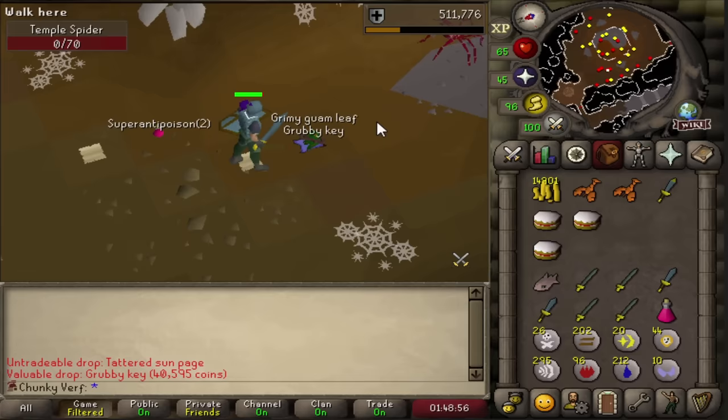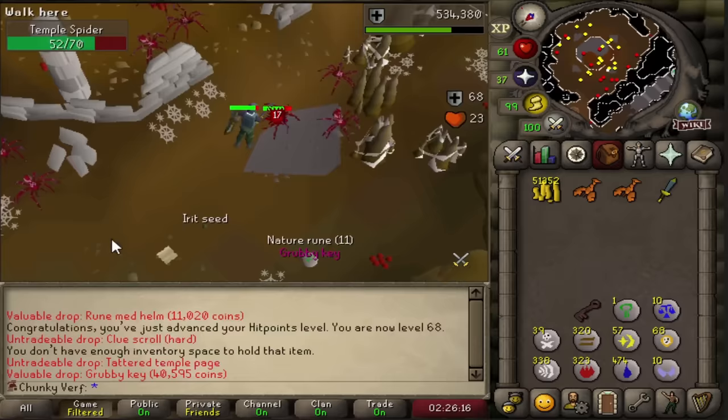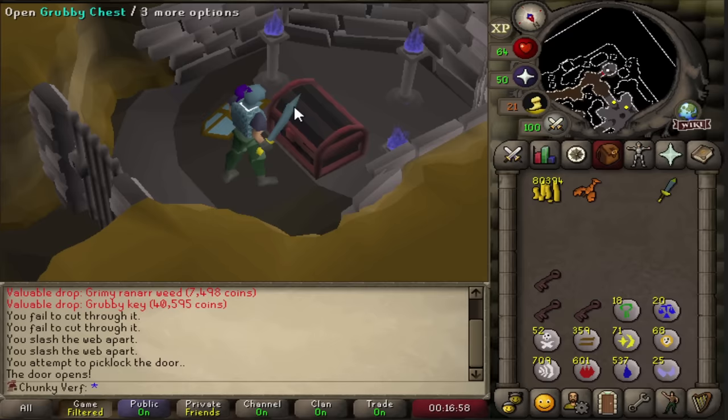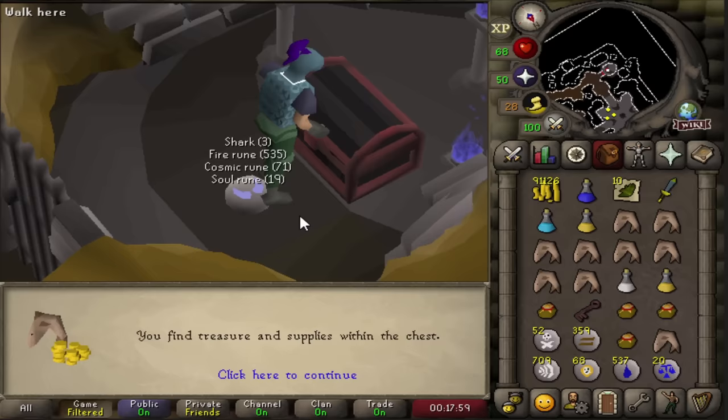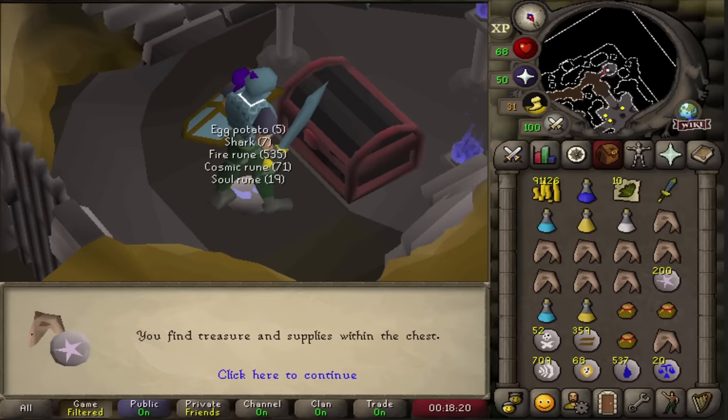There we go, that's the first grubby key. I think I'm going to collect two or three and then see what I get from the chest. Nice, the second grubby key, and there is the third. Let's open the chest and see if we get some prayer potions. First chest - not what we want. Second chest - no prayer. And the last one - man this hurts, not a single prayer pot. Looks like we have to go back to spiders, collect more keys and repeat until we get prayer pots.